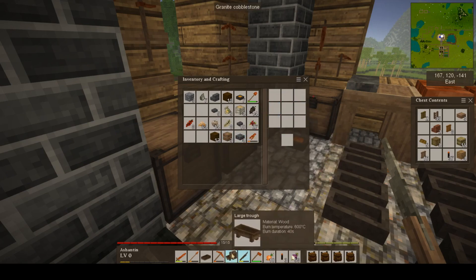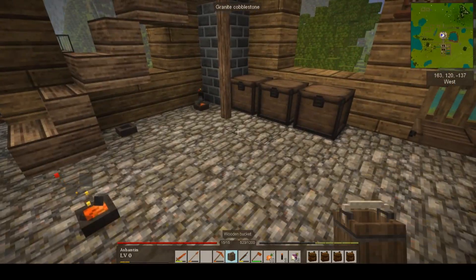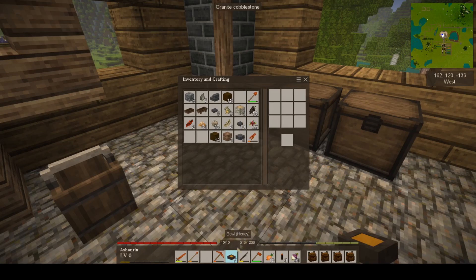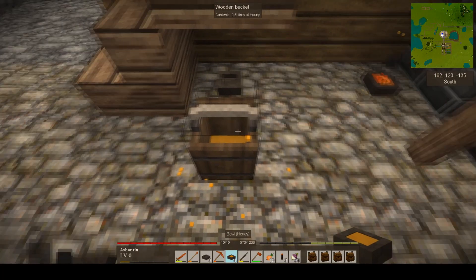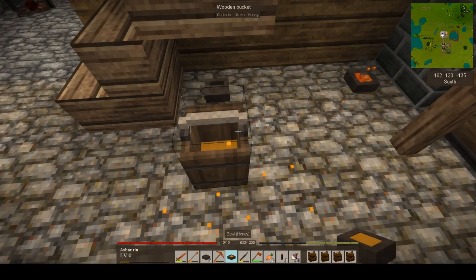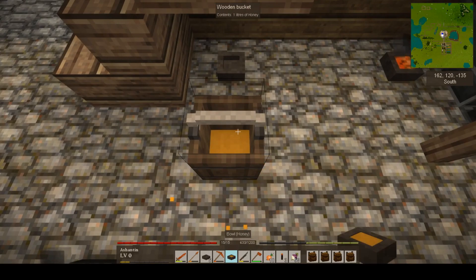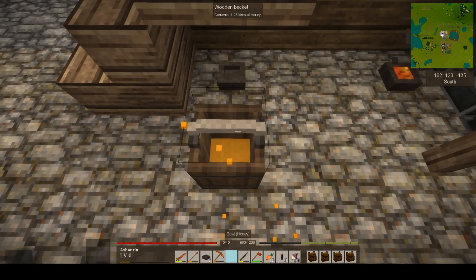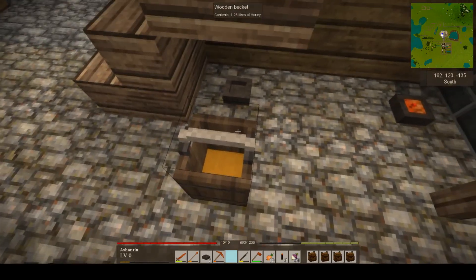We can make a bucket. That's an empty bucket. Now if I put that bucket down — I've got seven bowls of honey on me. The colour has changed. I've got 1.25 litres of honey in there. I have a honey bucket!